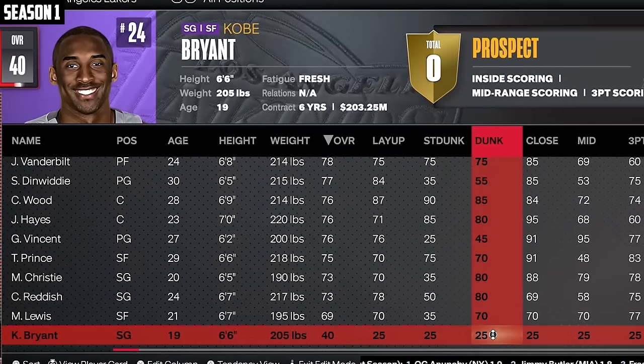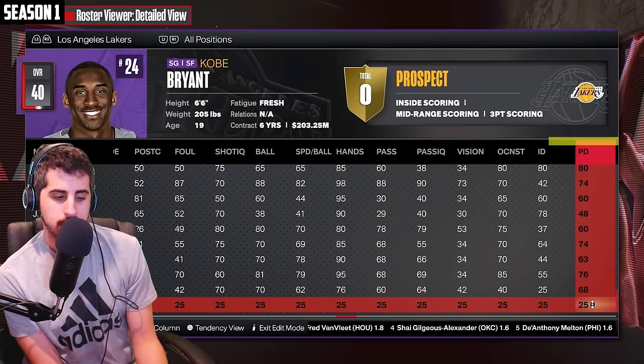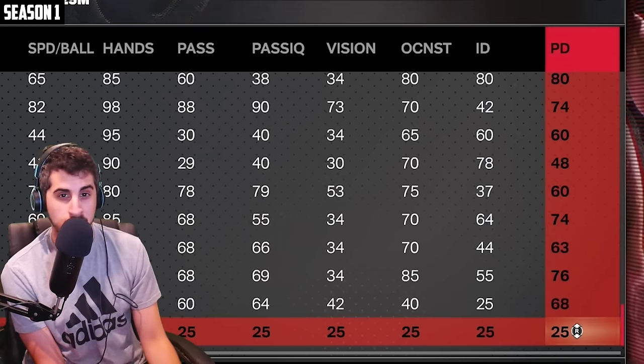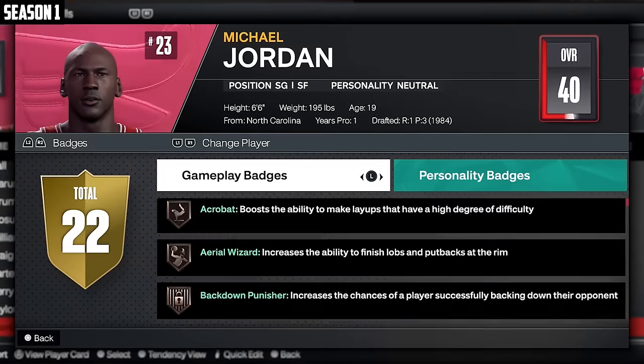All of Kobe's ratings are 25, so I'm just going to close my eyes and pick randomly. We have perimeter defense — that's going to 99. Kobe stayed at 40 overall with his new defense, and MJ also stayed at 40 with his new finishing badges. MJ's not playing, and obviously Kobe isn't either.